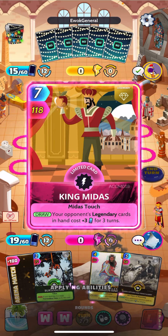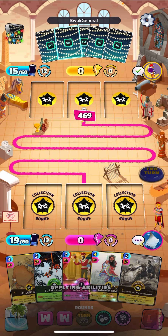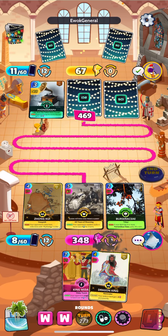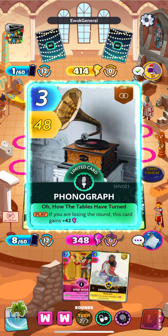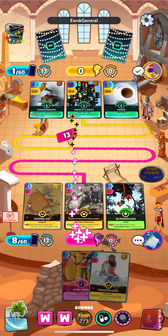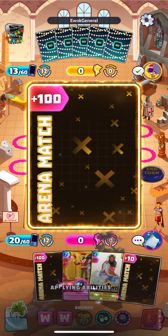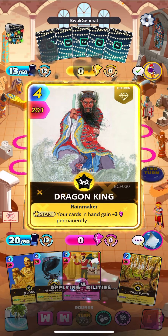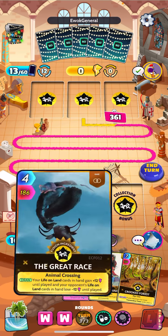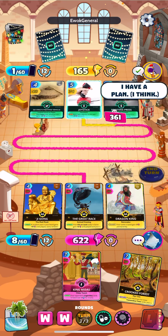Still holding paper. There it is — caught him up a little bit. Still down by quite a bit though. Yeah, we just drew two more Chinese folklore cards so that's probably game — putting down almost, yeah probably a little over 600 power here.